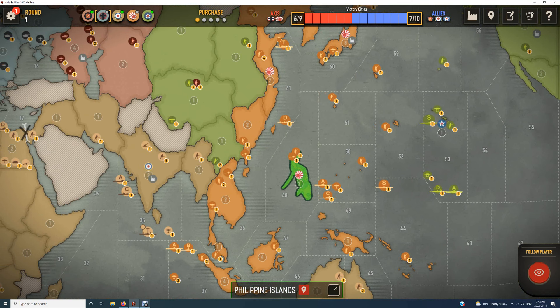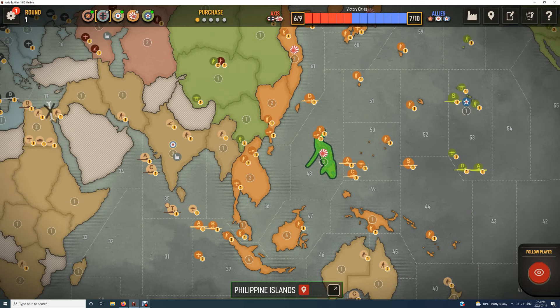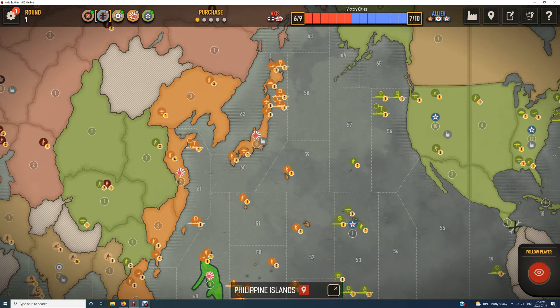If you're going to threaten the Money Islands, you do need a transport — there are no IPCs in the sea. Another advantage in maintaining a little bit of a navy over here is you can often hold on to Hawaii, which is nice.